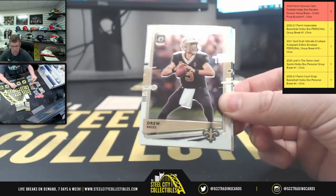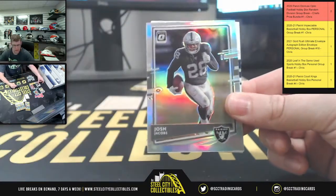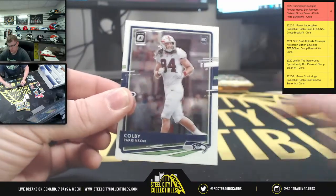We got Mark Ingram - Ravens, you go this way - then Drew Brees, Josh Jacobs, and Colby Parkinson.